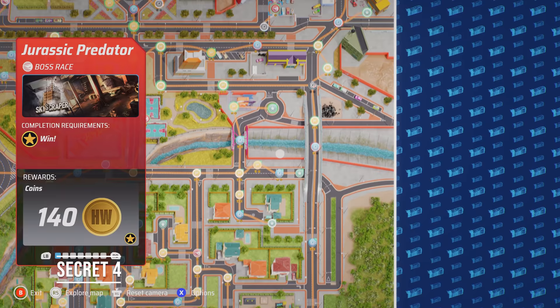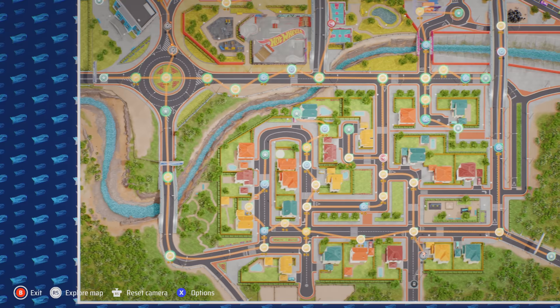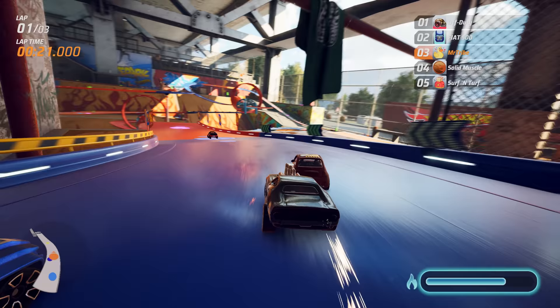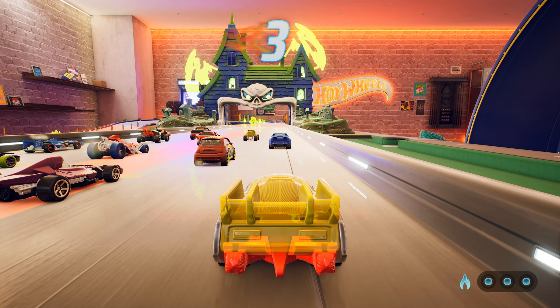Secret Four: Pretty self-explanatory. This Hot Wheels Unleashed secret requires finishing all four boss races. Work your way round beating all the boss races, which are easily spotted because of their increased 140 reward number.